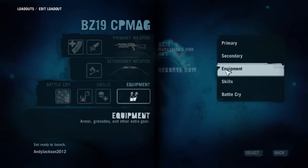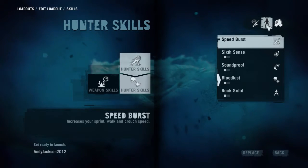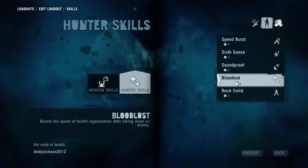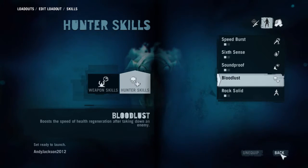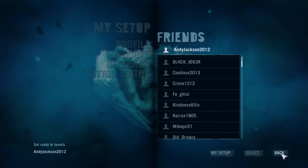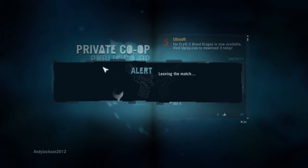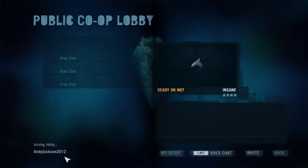Once again, the recurve bow is the secondary, the equipment is four Molotovs, and the skills are faster aim and Bloodlust. What Bloodlust does is it gives you a little more health after you kill somebody. Since you're going to have battles where you're shooting it out and your health goes down, when you finally kill them you get a little health boost. Which makes a difference because health is how you survive. I hope this has been helpful for you in figuring out how to make it more enjoyable. You can come into private, set where you want to go and what the level is, then go back out and join the public co-op.